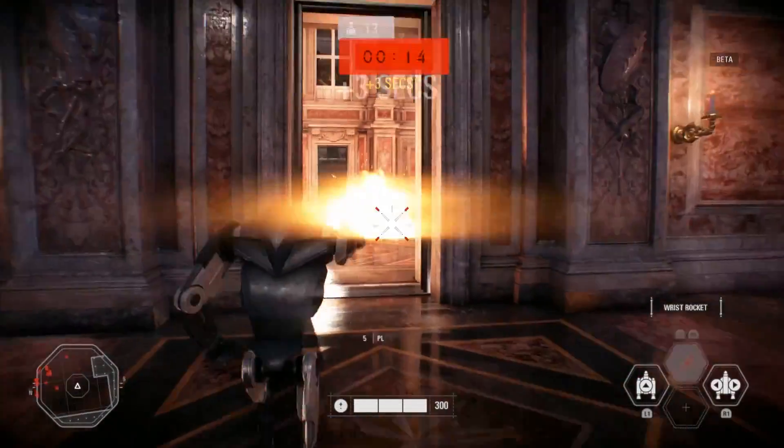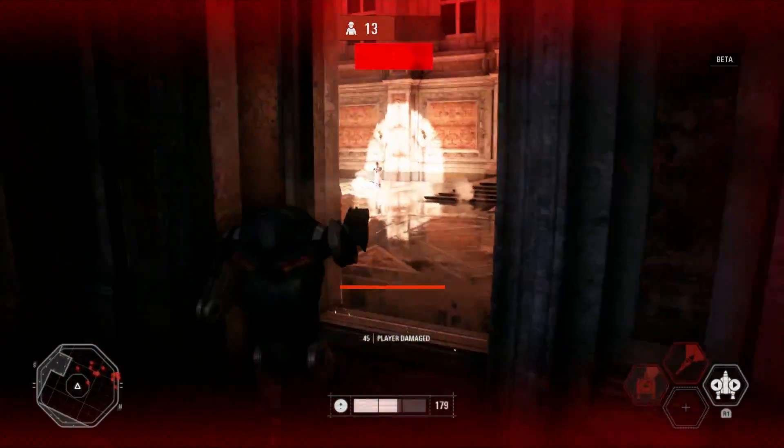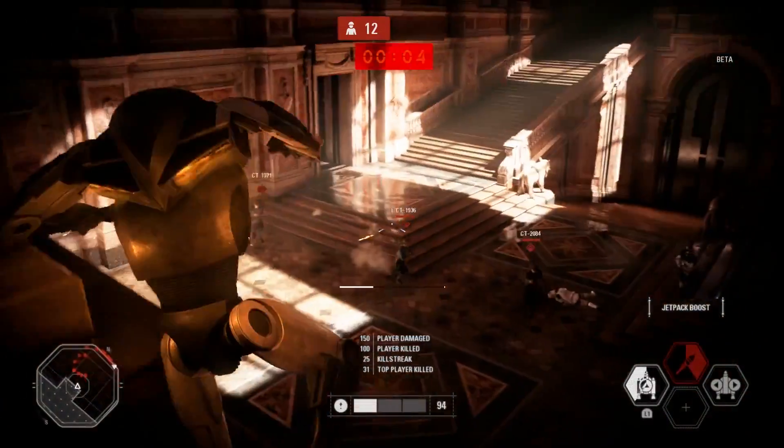You'll also be able to play as the B2 Rocket Droid. The Rocket Droid has wrist rockets, and he also has jump dashes that he can do either horizontally or vertically to give him a bit more of that agile gameplay — coming at players from a very unsuspecting angle or just being very quick on the battlefield.